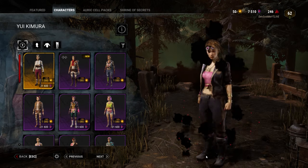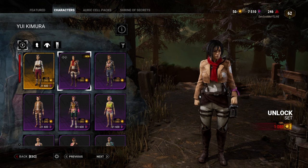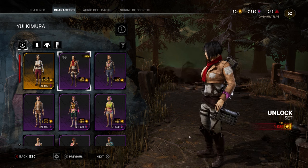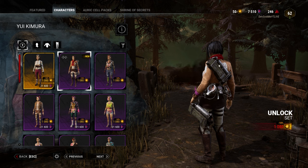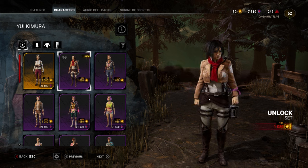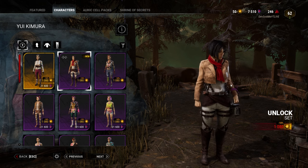We have Yui Kimura as Mikasa. This is probably one of the best ones here, because look how detailed it is. She comes with the scarf, the jacket, everything — even all of the gear. The only thing she's missing is the blades, which she obviously can't have, because then she would easily murder the killers. What do you guys think of this Mikasa skin? It's literally so perfect.